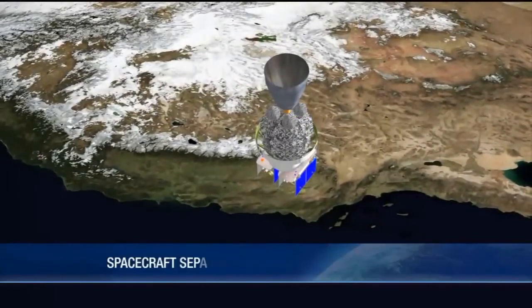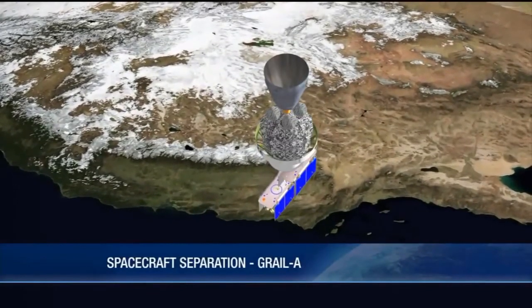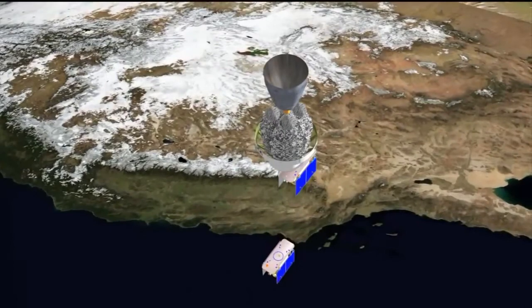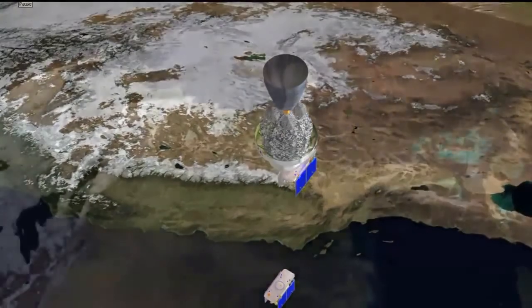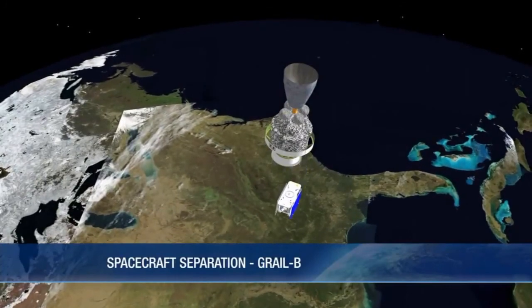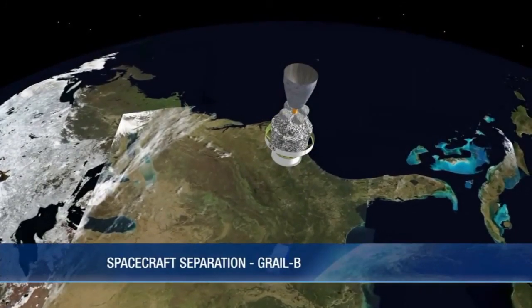Over the next 20 minutes, we'll reorient the upper stage. We'll separate both of those spacecraft about ten minutes apart, and then we'll perform a series of maneuvers with the upper stage to move it safely away from the spacecraft as they continue their mission.